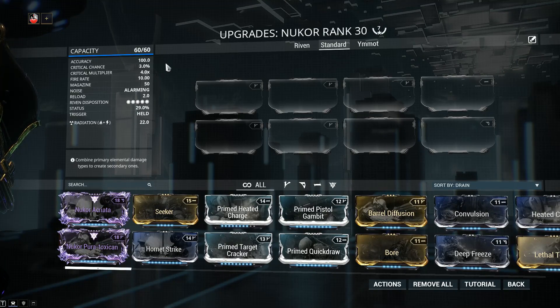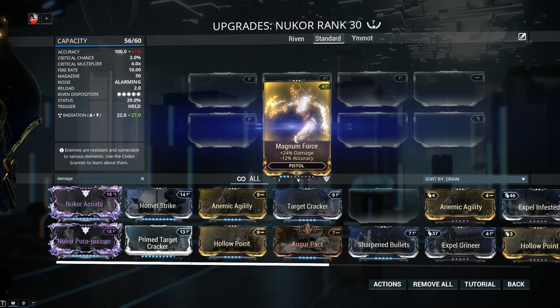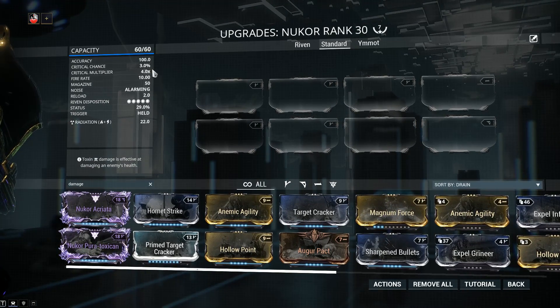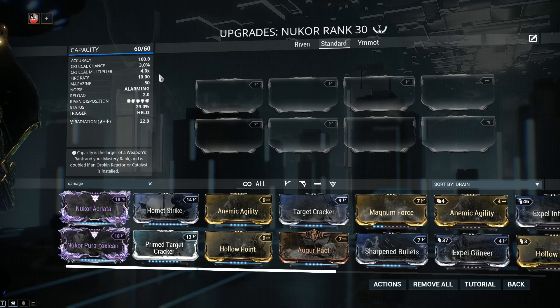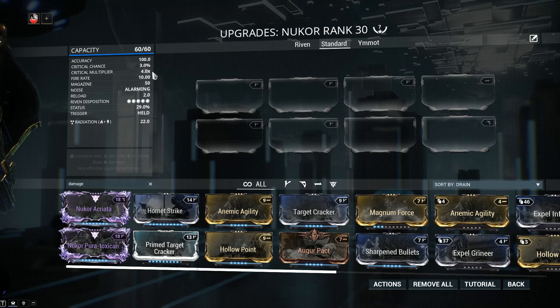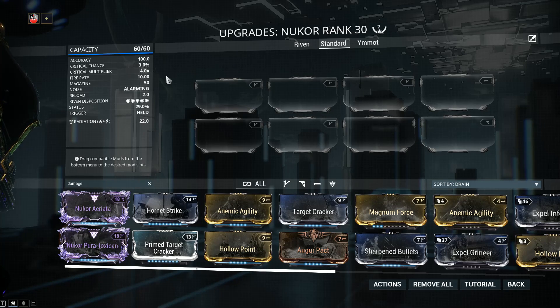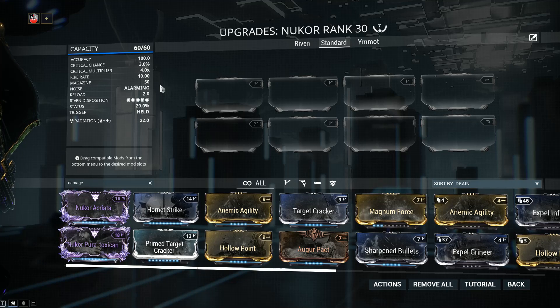Accuracy is 100. This is a beam weapon, and you can add something like Magnum Force if you want, though I don't really recommend it — the accuracy loss isn't gonna be that big of a deal on a beam weapon. The problem with Magnum Force is that, fully maxed out, it gives you 66% extra damage at the cost of 33% accuracy. It simply doesn't give enough damage; this is currently a very underpowered mod. Critical chance is 3% — yes, it's an abysmal critical chance — but the critical multiplier is 4.0. This is the highest crit multi of all weapons in Warframe, and we can make use out of it. Fire rate is 10, with a magazine of 50 and a reload of 2.0. You're not gonna get a lot of downtime out of the Nukor. However, one of the weapon's weaknesses is the fact that it's not very ammo efficient, so you might have to go into Carrier with Ammo Case.